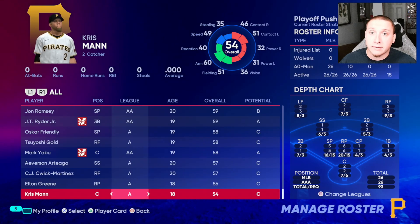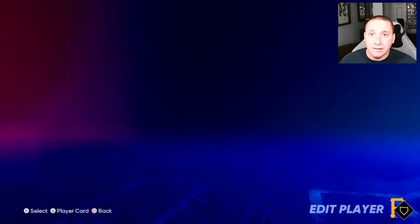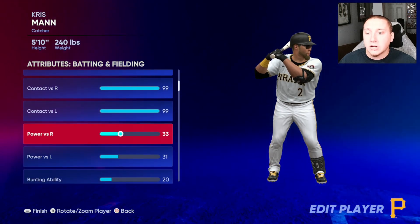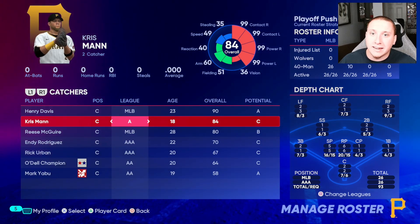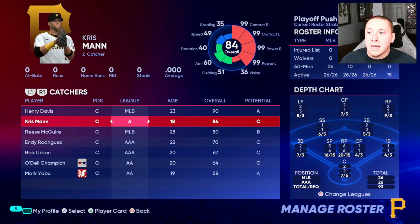I'll go to the bottom of my roster and pick catcher Chris Mann to demonstrate. He has absolutely nothing listed on his quirks page, but we can give him quirks by editing his attributes. Taking his contact on both sides up to 99 and doing the same for his power — now Chris Mann has 99 contact and 99 power on both sides, and he now has Hitting Machine and Bomber: excels at getting base hits, excels at hitting home runs. Those give in-game bonuses to help him perform better in certain situations.